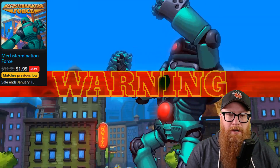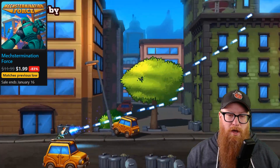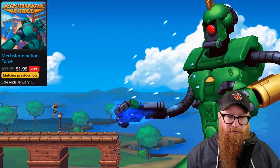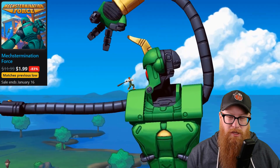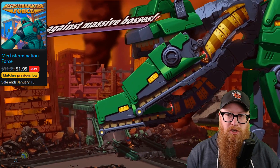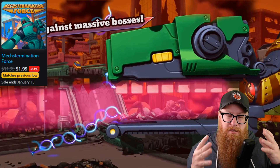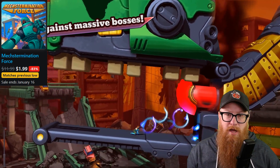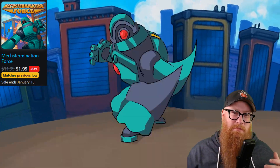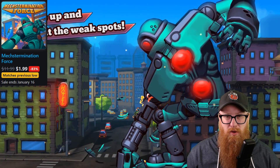Mextermination Force is again back matching its previous low, 83% off for only $1.99. What an amazing game. Like I've talked about before, it unfortunately had the circumstance of being released really close to the same time as Cuphead, and it's kind of the same type of deal — it's a boss rush game. But you play as this little guy taking on massive mechs. You've got a gun in one hand to whittle down their defenses, and a baseball bat once you get to their weak point to give them a good smash. If you like a fairly tough-as-nails boss rush style game, you're really going to enjoy Mextermination Force.